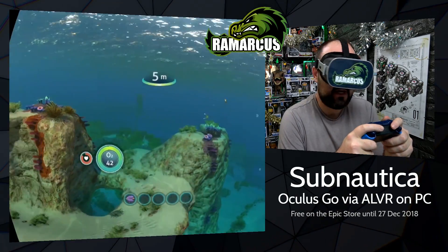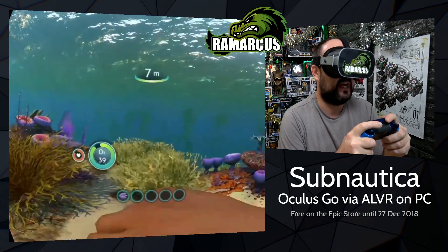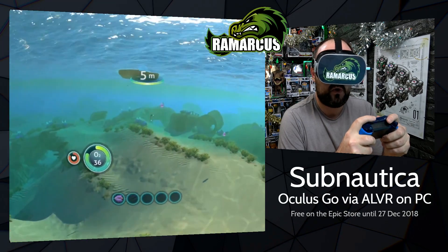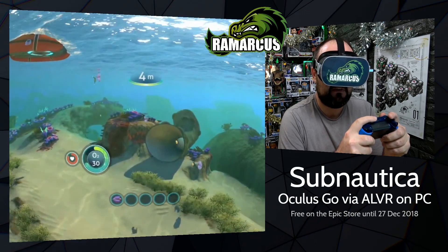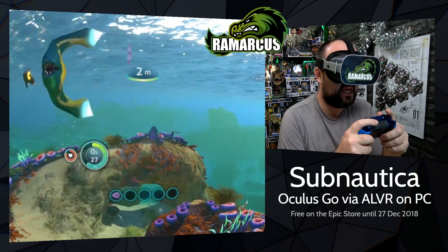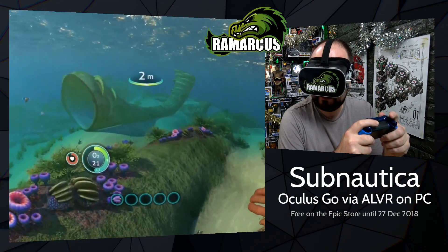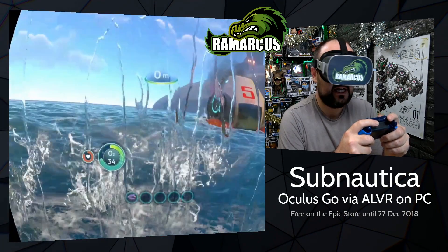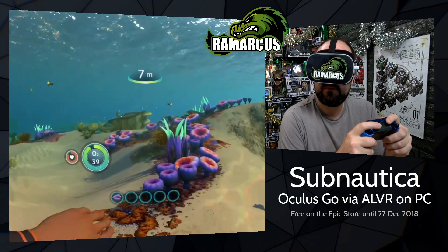So this is a free game you can get at the moment. Epic, who make lots of games, have currently released their own store. And on there, until the 27th of December, they're giving away Subnautica, which is kind of like a survival sea alien world type game — base building, creature catching, making stuff and whatever. It's free and it's got VR support.